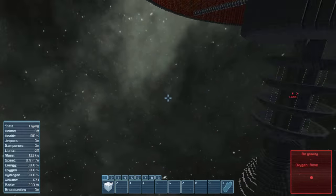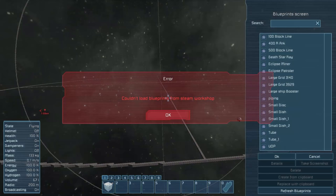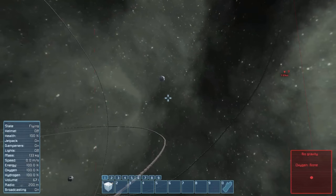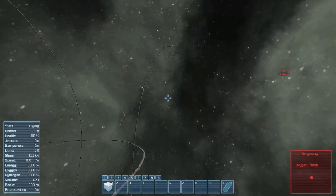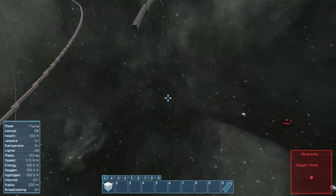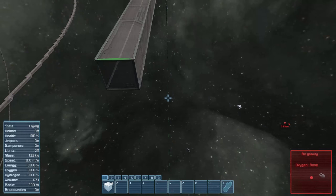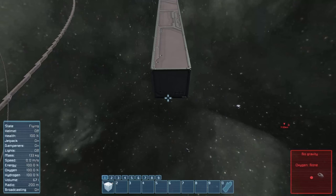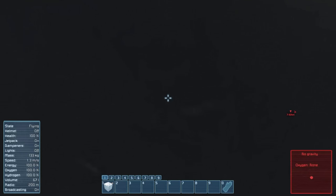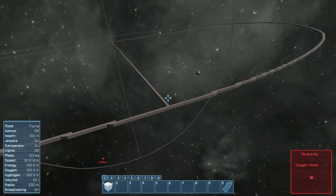We're going to try to attach this to this. What we gotta do first is come in here and place a 400 arc — see if it'll even let me place one. We want to bring it down and get really close, right in our face. Then go down here and press X. There we go — now this should be pretty easy, just come over to here.